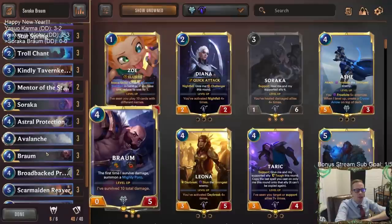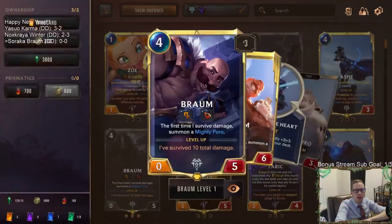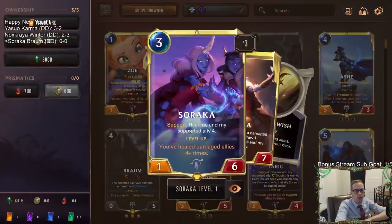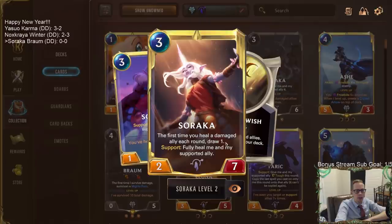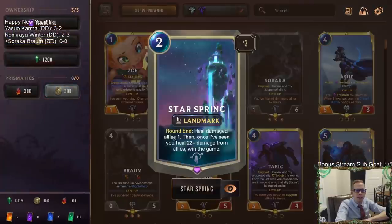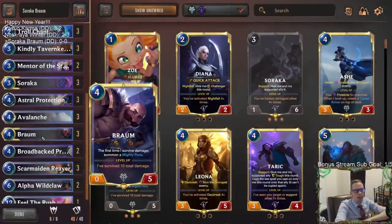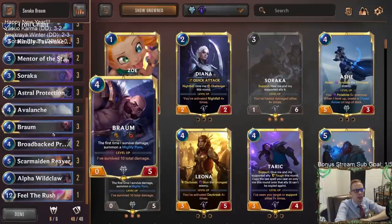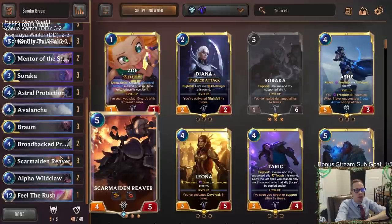The reason Braum works so well in this deck is because Braum has Regeneration. Whenever Braum regenerates, that counts as healing a damaged ally, which goes towards leveling up Soraka and also drawing a card. Of course, healing your allies is what you need for Star Spring to win the game — we need to heal our allies 22-plus times. Braum just works with that: challenge something with three power, Braum heals for three, that's three for Star Spring right there.